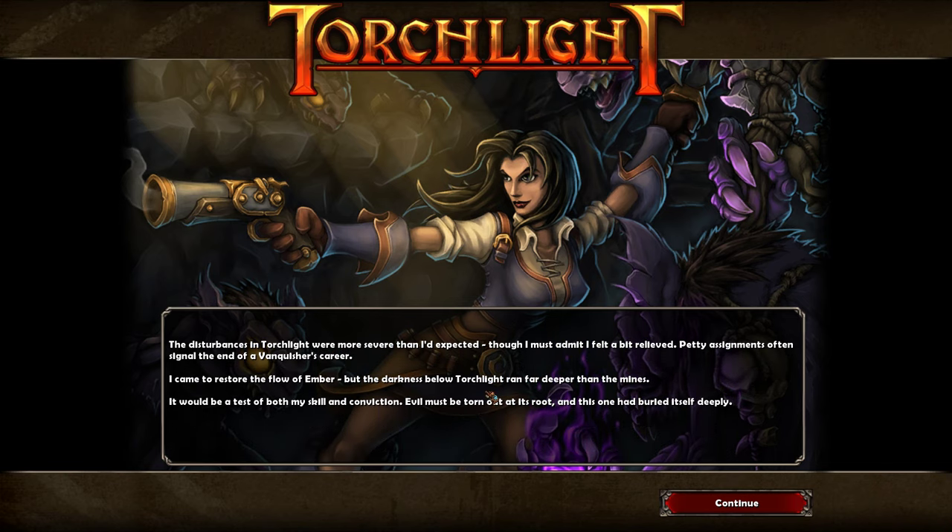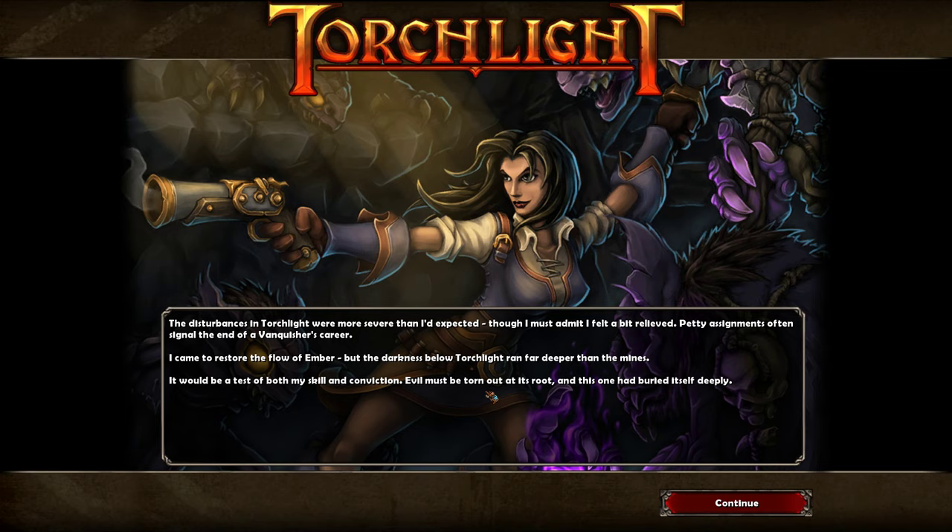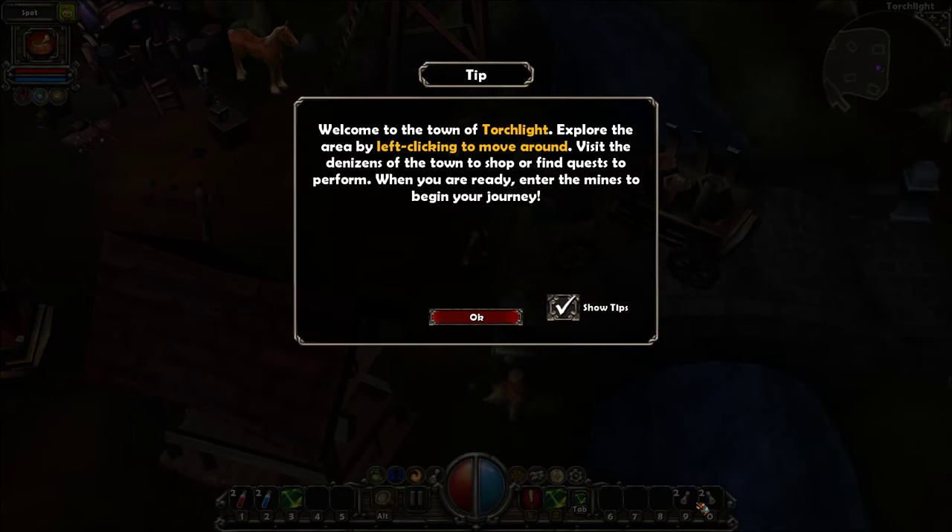And it's often signaled the end of a vanquisher's career. I came to restore the flow of Ember, but the darkness below Torchlight ran far deeper than the mines. It would be a test of both my skill and my conviction. Evil must be torn out at its root, and this one had buried itself deeply. Okay, welcome to the town of Torchlight. Explore the area by left-clicking to move around, visit the denizens of the town to shop or find quests, and enter the mines to begin your journey.